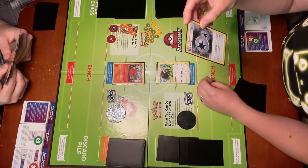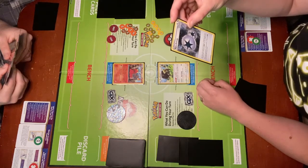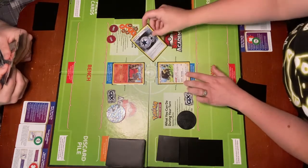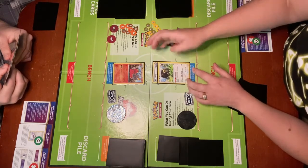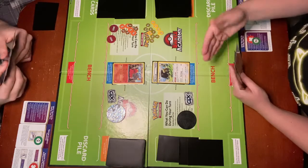Twin Energy says: as long as this card is attached to a Pokémon that isn't a V or GX Pokémon, it provides two colorless energy. If it is attached to a V or GX Pokémon, it provides one colorless energy instead. Bouffalant is not a Special Pokémon, so it provides two colorless energy. I cannot attack, so I'm going to end my turn.